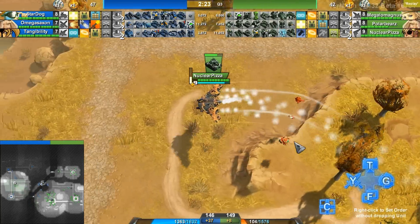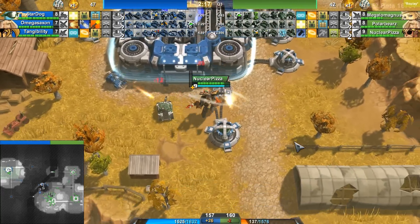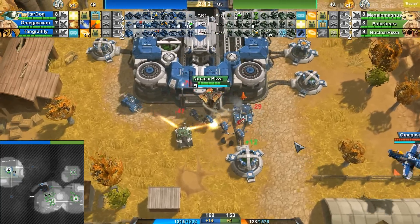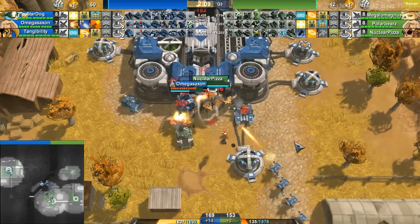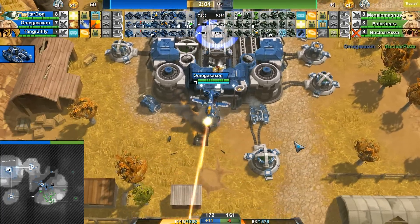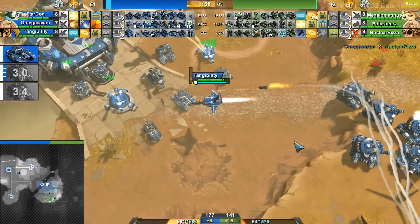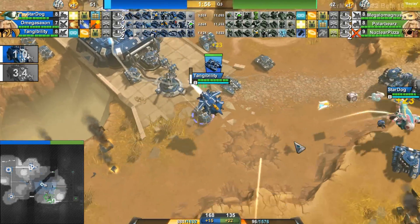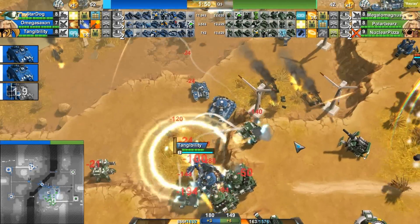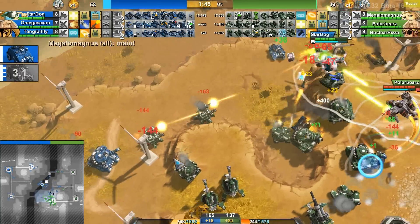He is just continually attacking here. Those rebels are gonna take forever to kill that armadillo. Omega Saxon comes here to finish off Nuclear Pizza — a little bit of life goes down, but nothing that a lunchbox can't fix. However, you do have to use up that socket for a lunchbox instead of a moneymaker, which is a little bit painful. Right now we do see a Goliath push coming out for Blue team — just a two-Goliath push, so I don't think this is going to get that far at all.